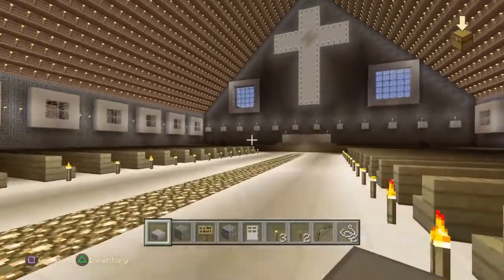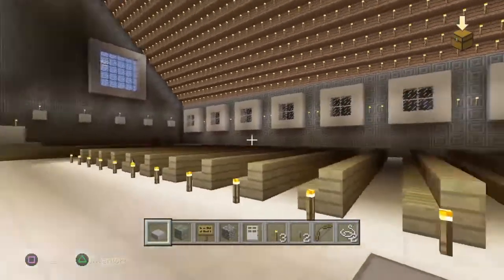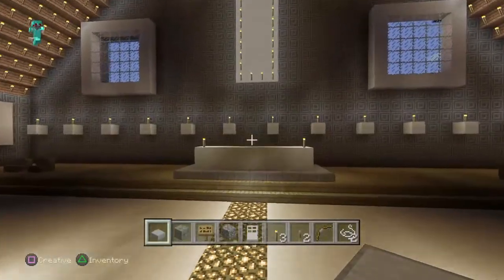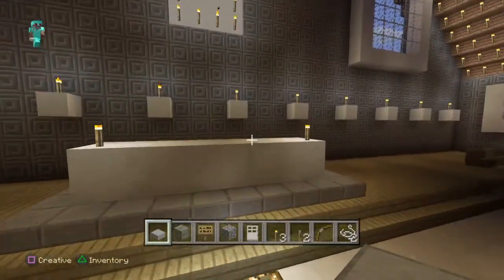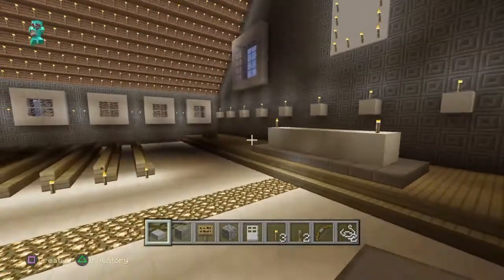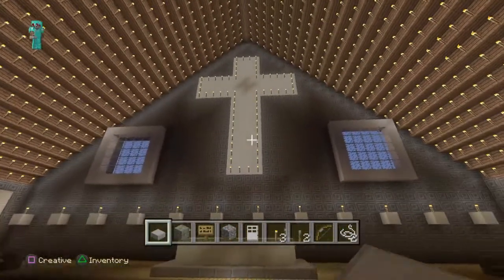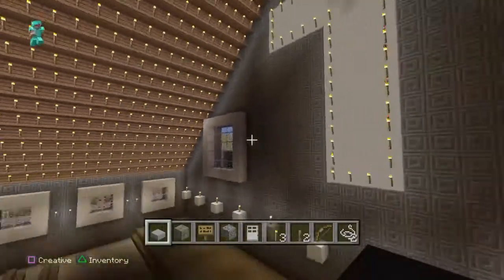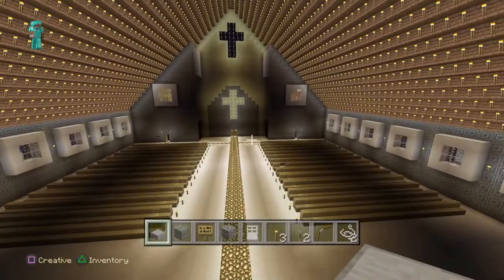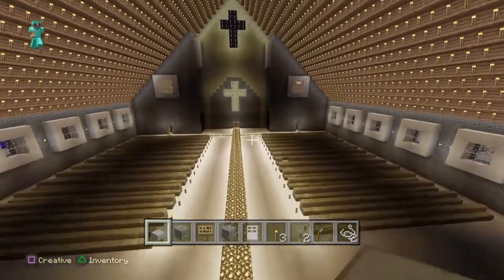We're making our way up to the altar, where the priest says his sermon to the public. There are chairs either side for the servers. So yeah, that's basically it. If you like what you see, like and subscribe and I'll be putting up more videos very soon.